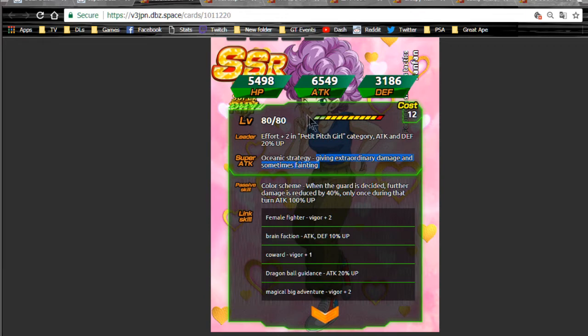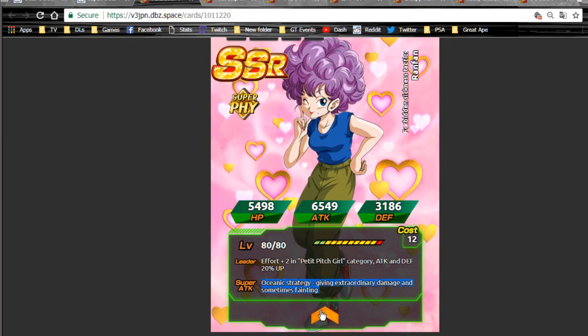Her super attack gives extraordinary damage — I'm pretty sure that's extreme — and sometimes fainting, which I think means sometimes a chance to stun. She's a physical stunner, which is pretty cool. When guard is activated, further damage is reduced by 40%, and only once during that attack she gets attack plus 100% up. So she's a defender with the possibility to stun. Her link skills include Girl Power, Female Fighter, Brainiacs, Coward, Dragon Ball Guidance, and Mystical Adventure. Overall not a great unit but decent for damage reduction.